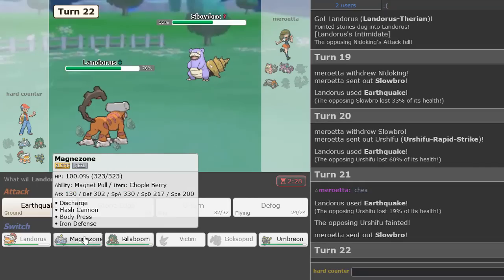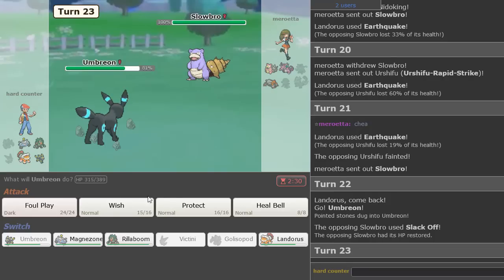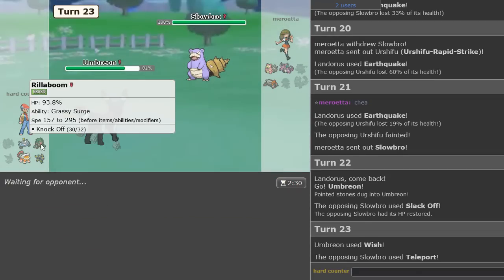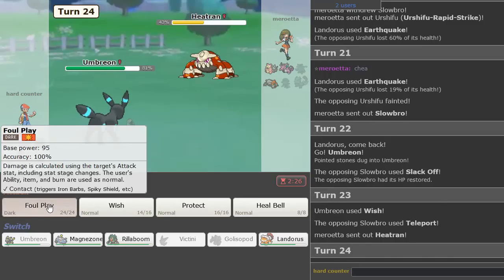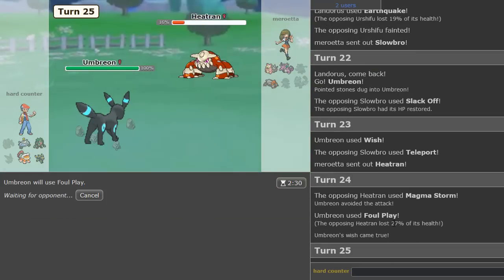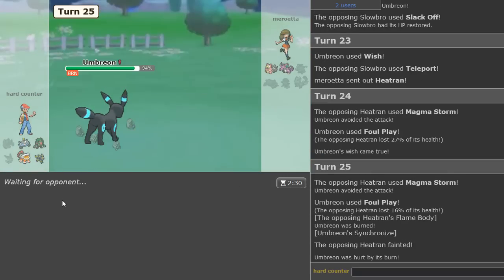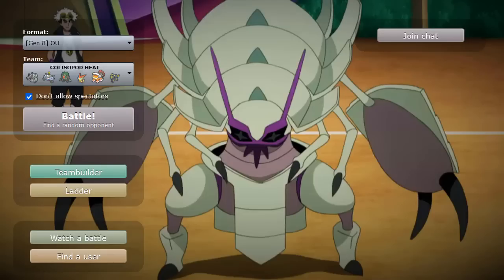Slowbro is in so we definitely want to switch out here — probably go Umbreon and go right for the Wish. They teleport out into Heatran. My play is just to Foul Play for chip. That thing takes so much from Foul Play. He misses two Magma Storms, I get burnt — that's fine, I will gladly take it. And good game. So, thumbnail text to start this video off — it's just what you love to see. I have no idea what that guy was talking about.